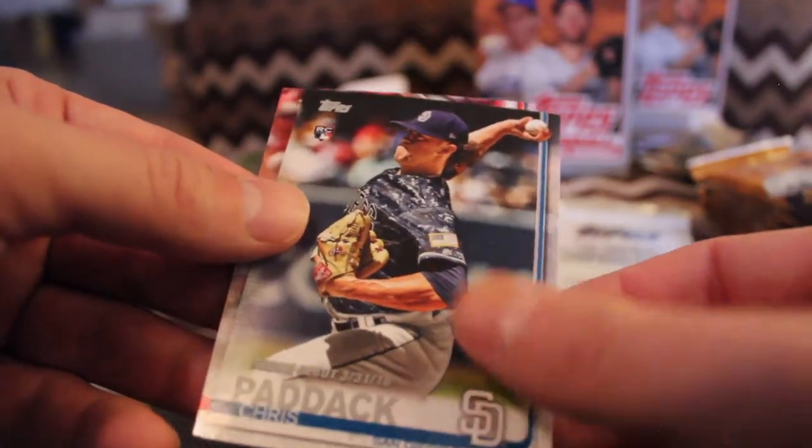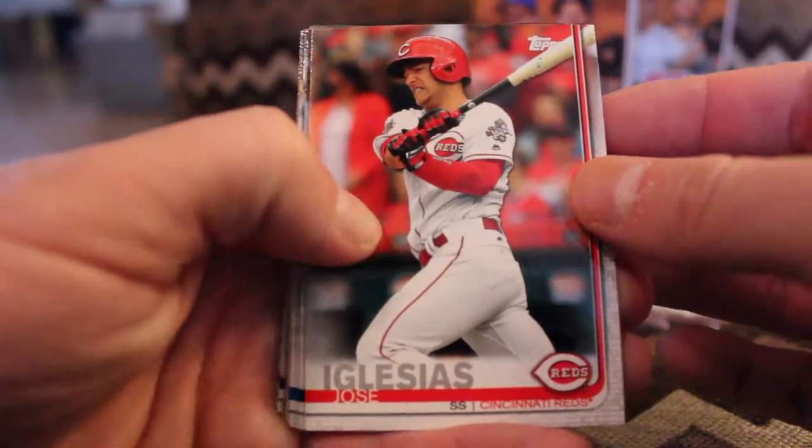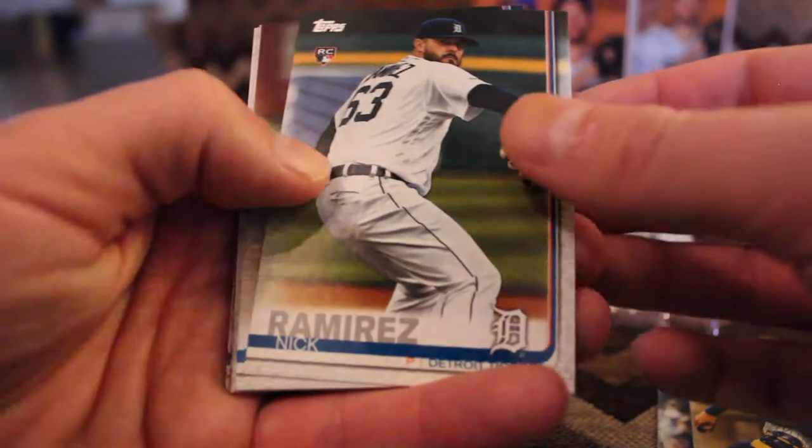Chris Paddock, rookie card with the rookie debut date. Josh Van Meter, rookie card — he was a highly touted prospect at one point I think. Jose Iglesias. John Ryan Murphy. Yasmani Grandal. Nick Ramirez, rookie card. Estrubal Cabrera.